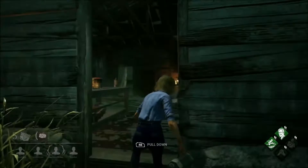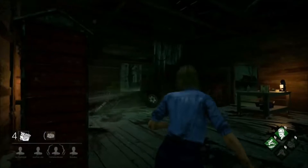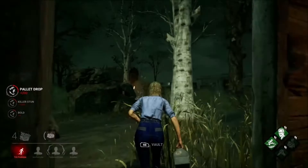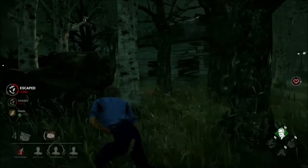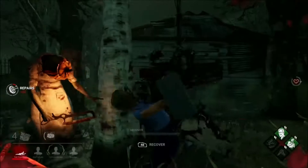The way to counter this is by using Feng Min. If you're a new player, it's probably best to play as Feng Min so you can use her perk — I think it's called 'Technician,' though I'm not 100% sure. It basically allows you to blow the generator but makes no noise. It still regresses the generator, and blowing a generator does regress and slow it down for a brief moment.